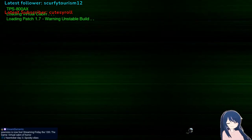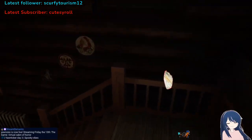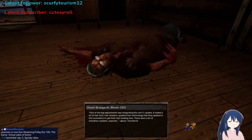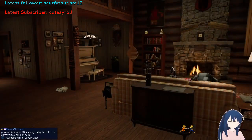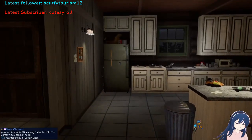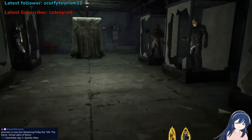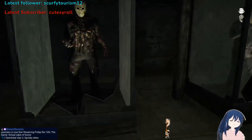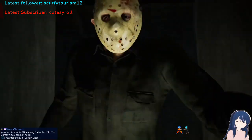All right, this is the unstable build. Ready for the fun stuff? That's the game dev — he's dead. You've got to collect all these badges right here and they lead straight into the basement. I believe you take this badge, this one, and then this one. Yep, all right.